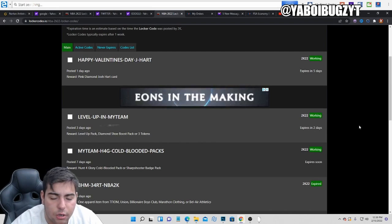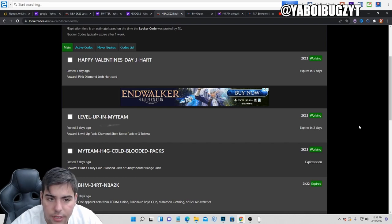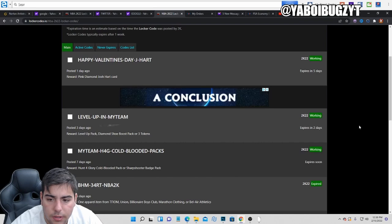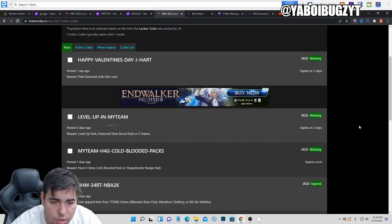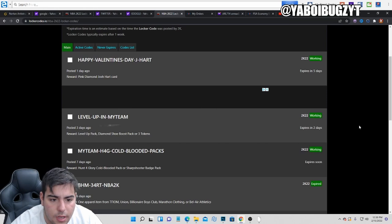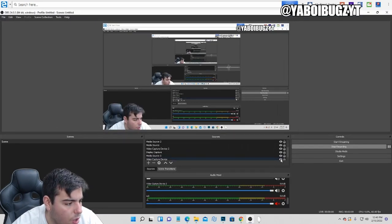We'll go over the market just a little bit as well. The new code is: hunt-dash-four-dash-glory-dash-myteam-dash-cheetah. I'm typing this code in now.